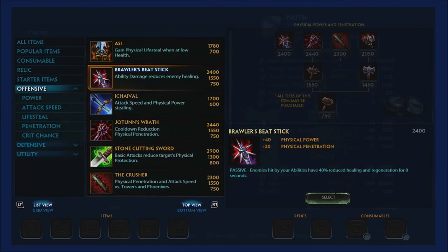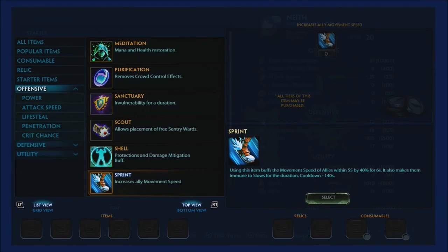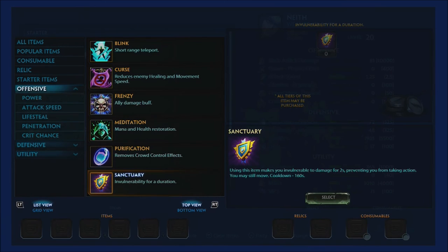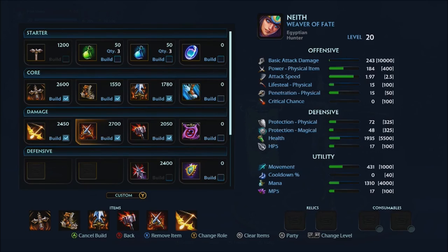For the second relic, grab Curse or Sprint — sync with your support: if they buy Curse, you buy Sprint, and vice versa. If running solo and your support buys something useless, Sanctuary is a great independent pick since it makes you invulnerable — lets you survive Kraken, Hades ult, World Weaver, Nox ult, basically everything if you time it right. Final stats: 243 basic attack damage, 184 physical power, 1.97 attack speed, 15% lifesteal, 15 penetration, 1935 health, 431 movement speed, 1310 mana with 17 MP5.